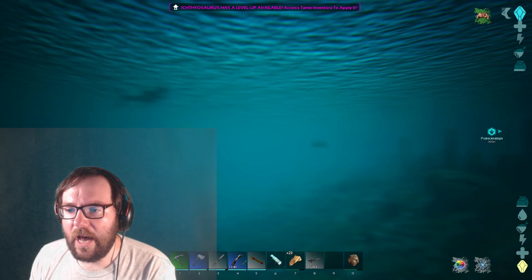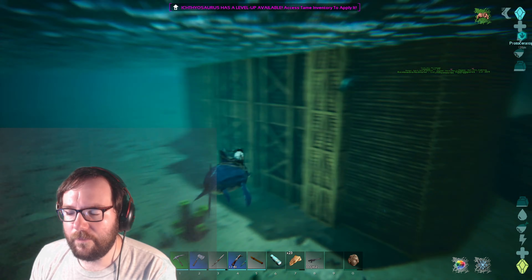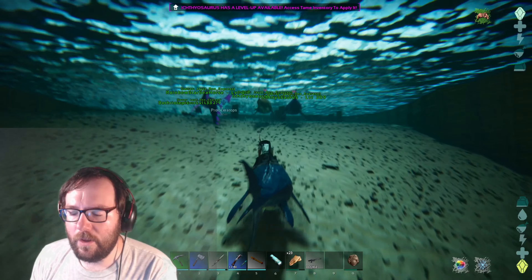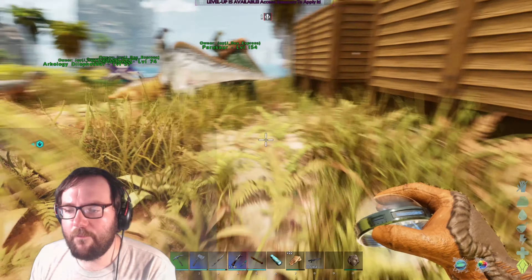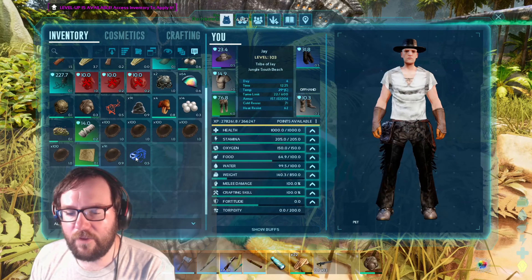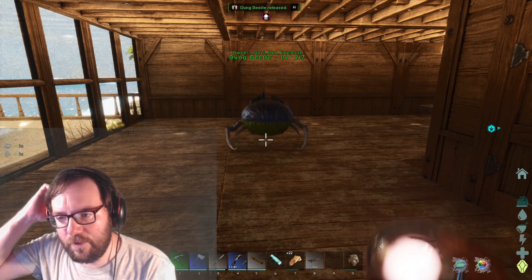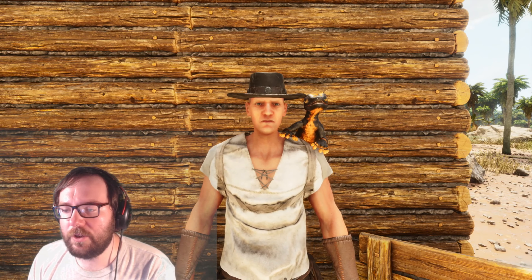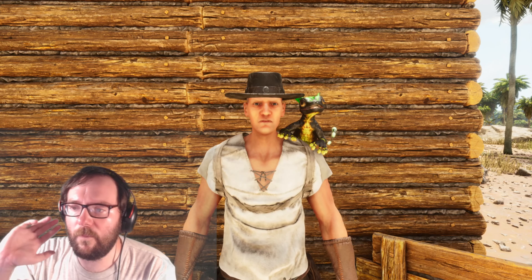It's good that a high level basilosaur is nearby. The basilo will definitely be a game changer for the ocean. And we are back at base - home sweet home! I'm just gonna take a screenshot for the thumbnail. We did manage to get a beaver - it's all teal and blue, kind of nice looking. And we also got a dung beetle which is good. With that, that's gonna wrap it up for this episode! If you enjoyed it make sure to leave a like and subscribe. Until next time, I'll see you guys in the next video - thanks for watching!